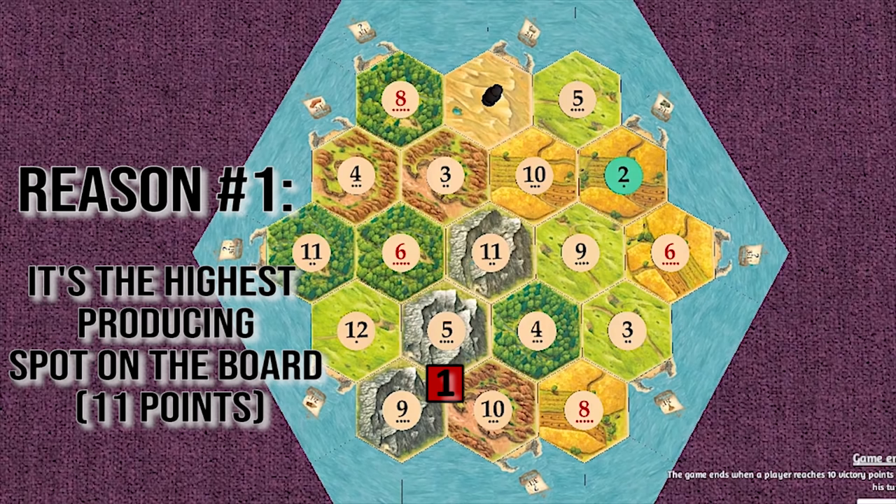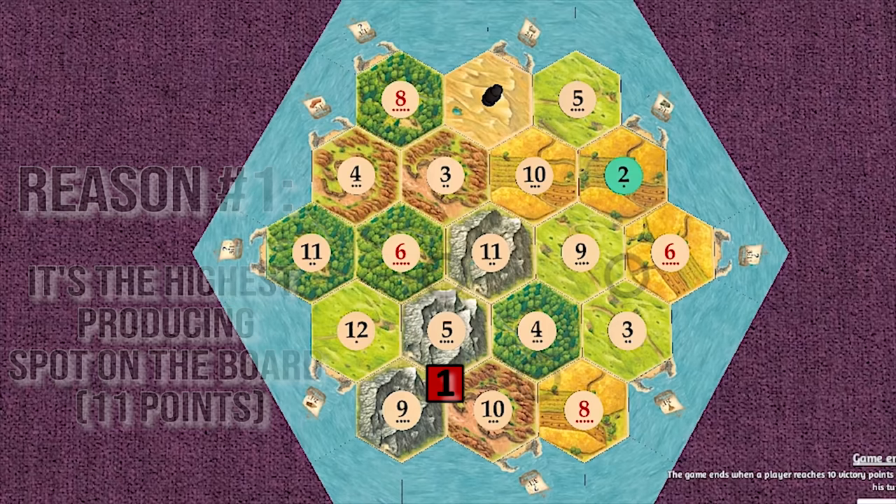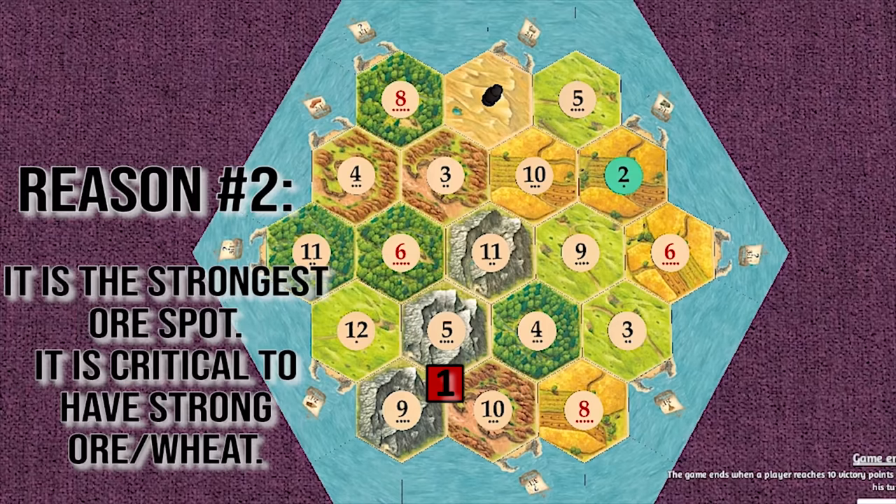In this case, it's a tie. There's a 9-5-10, there's a 6-5-11, there's a 3-6-9, and there's an 8-4-10. Reason number two: it's the strongest producing ore spot on this board. It is critical to have strong ore and wheat to win the game, because those lead to cities, and cities lead to increased production. You always want to get the ores, because only a few players can get them. In this case, the 9-5-10 is the best producing ore spot.